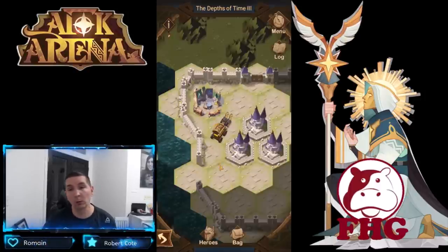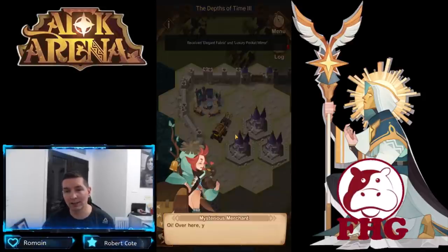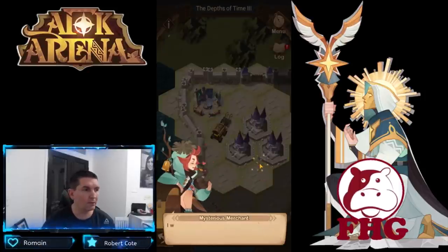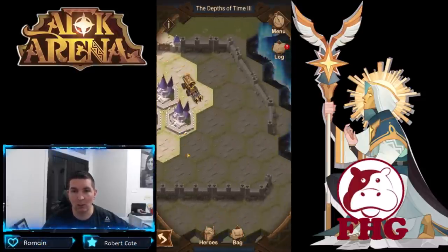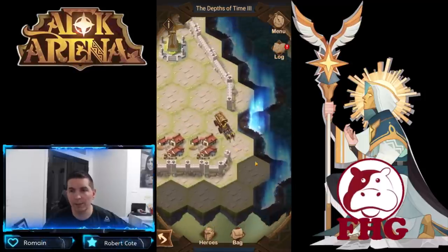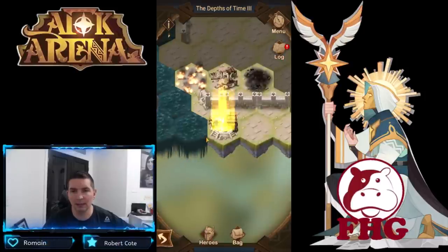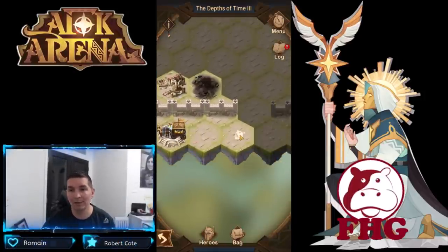So we're going to go through this — this is actually the first encampment. We're going to talk to this camp. There's Rowan for a little conversation, and we're actually going to move down from here. We're unable to advance from here directly. The actual spot we want is this little teleporter at the bottom — we've got to reveal the map first to figure out exactly where we're going, but this is the teleporter we want to hit.